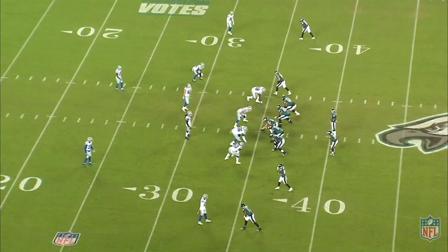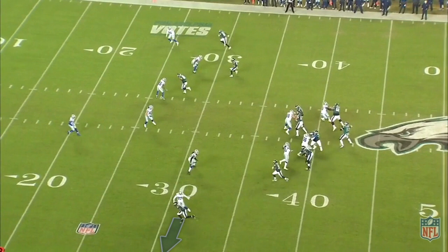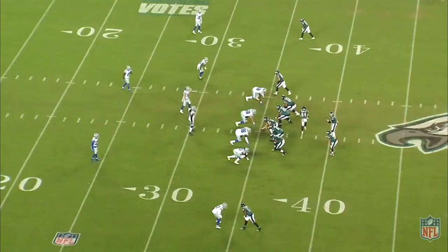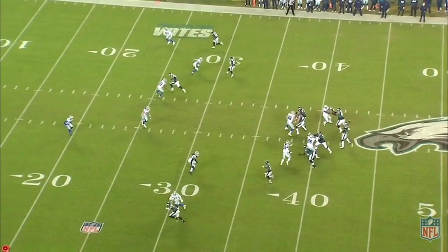We see here that Diggs is matched up against Fulgham in inside leverage, even though he's got help toward the inside. When Fulgham releases, he is doing that foot fire, and then he gets him frozen here, almost in vapor lock, and sitting back on his heels. But he opens up his hips toward the sideline, which basically gives Fulgham a free release to go, and he does exactly that.